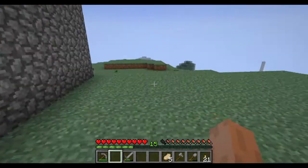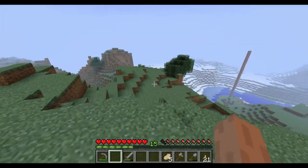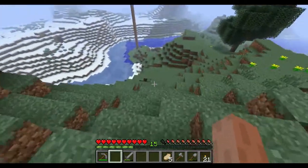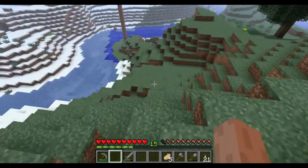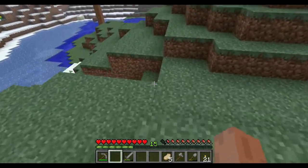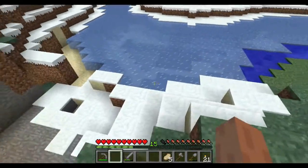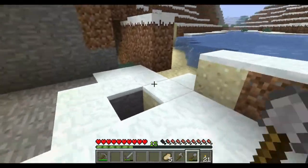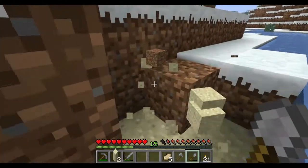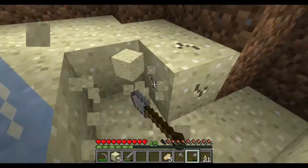So what we're going to be doing first is making some windows. In order to make windows, we need some sand. We already have some sand mined, but for those who don't know where to get it, I'm going to show you. You just need to come down and find any large body of water. Random little ponds usually won't have sand around them, but anything large like this you will find a good deal of sand. We're looking for this tan colored block right here — just hit it with your shovel and pick it up, and you'll get some sand blocks.